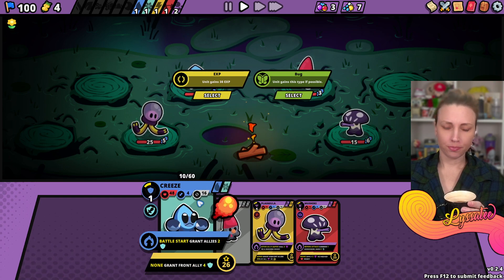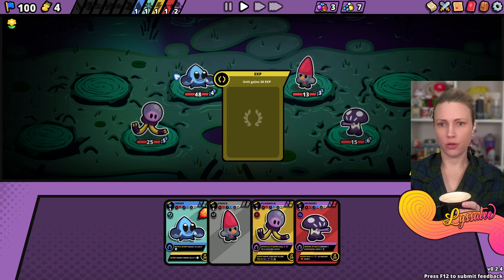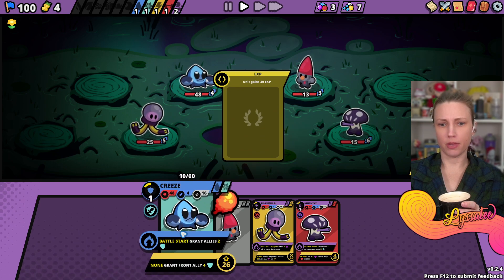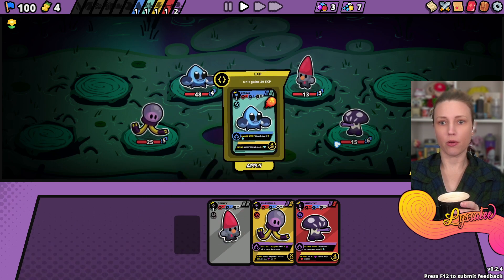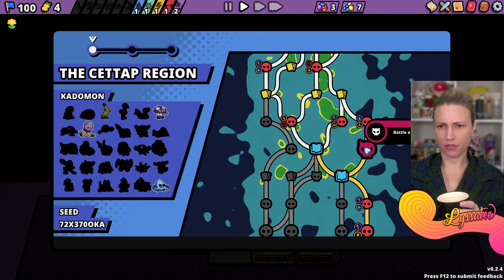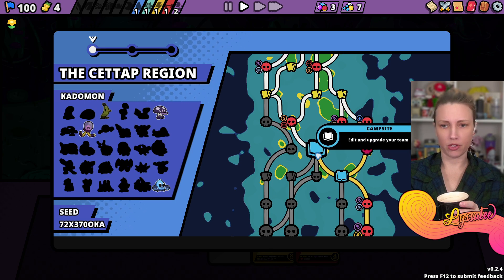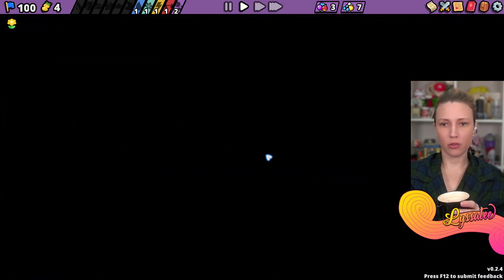I don't feel like Bug would be useful. So let's give this unit 30 XP - apply! Nice. There's a mini boss battle - special unit. I want to battle this special one. Wait, no - I'm a little nervous. Okay, we're gonna go to the mini boss.